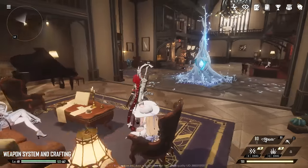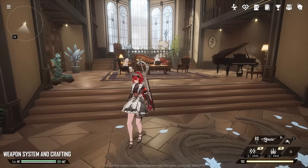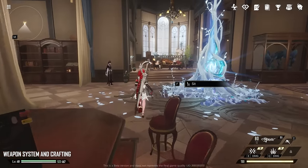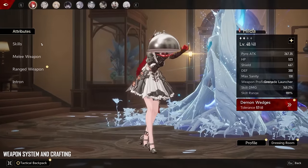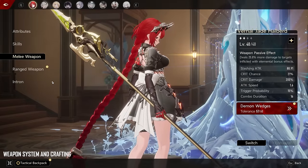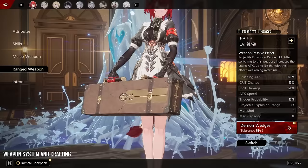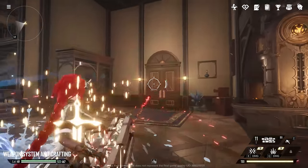So the weapon system in this game — every character can use different weapons and guns depending on their class specifications. Right now we have a sword and a rifle. But if we press C and go to the melee section, we can swap her weapon to a spear, and then swap her ranged weapon to a grenade launcher. Now we can use both new weapons anytime we want.